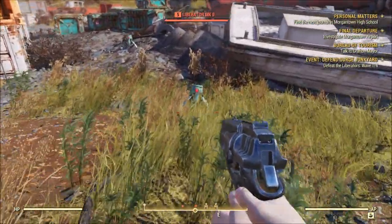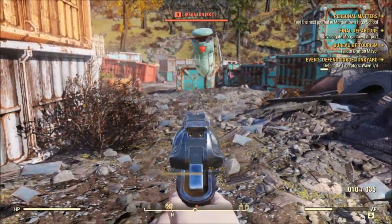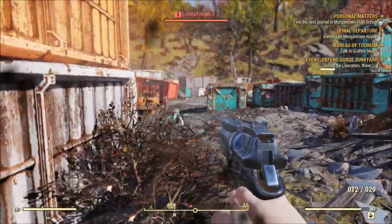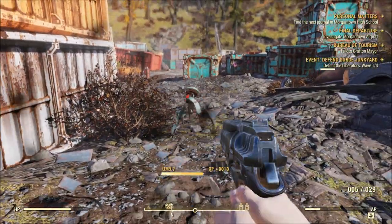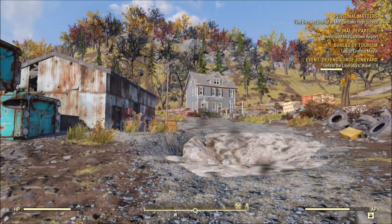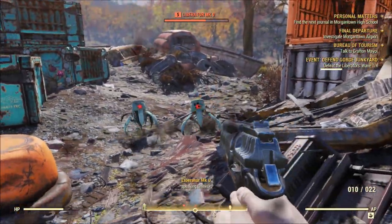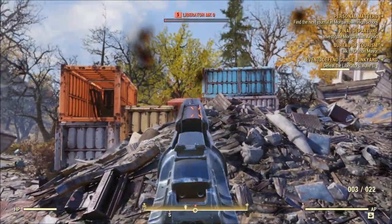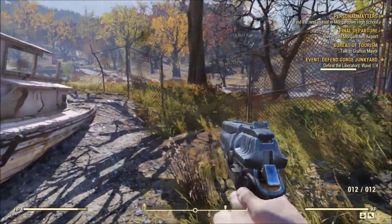Oh, these things are attacking my camp! Defeat the wave — defeat the liberators' wave. They're a higher level this time. I thought I didn't know it was going to be attacked by NPCs — well, I guess I should have guessed. I actually don't want to defend it. I really only came back here to get a screenshot. You could just kindly leave me alone. I'm leaving — I don't have the resources to do anything here.